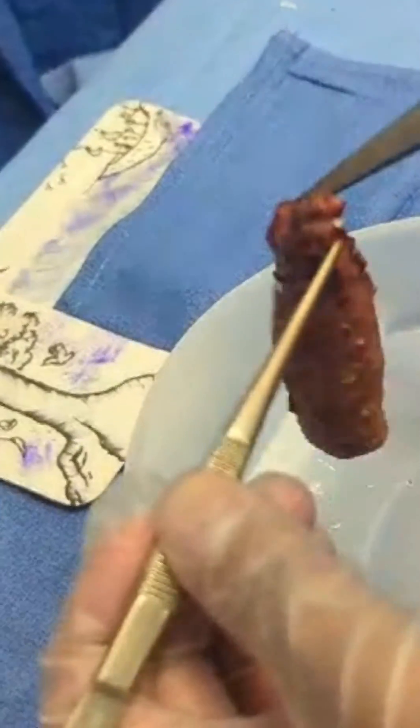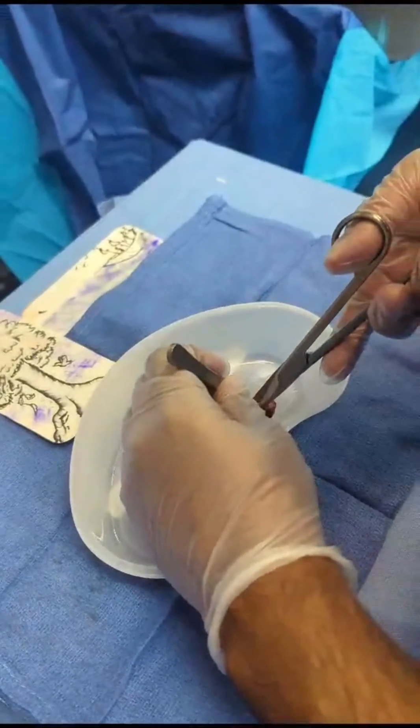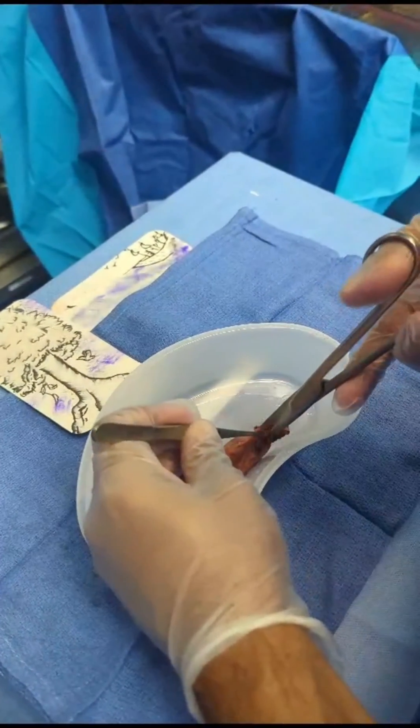So this is right here, this is the duct. This is where I normally make my cut right around the area. This is the easiest way to get into the duct. I'll open outside.